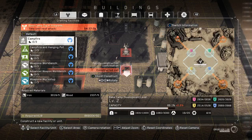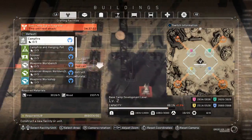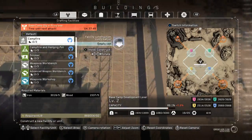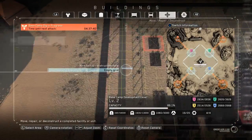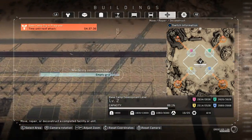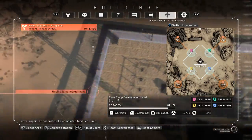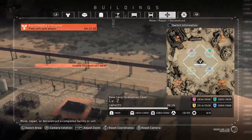Next, looking at your base — without giving too many spoilers — eventually you'll get the opportunity to remove some of the junk around your base, and a lot of people don't know how to do that. Basically you go to move, repair, and deconstruct, and you're going to hold the Y button on the scrap metal. You'll be able to remove that and they give you resources for it. So as soon as that happens, make sure to do that.